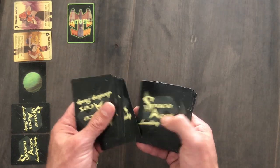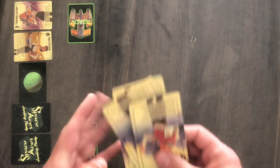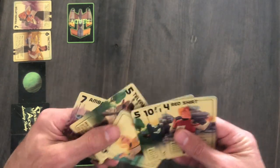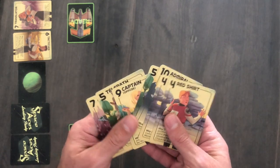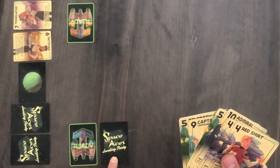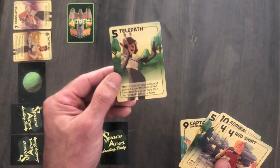Deal the remaining crew members to each player — these will be the crew that are on board your ship. Next, each player picks a crew member from their ship to place in their transporter buffer. Buffered crew members are hidden from the prying eyes of cards like the telepath, the navigator, and the tactician, and they'll come into play later.